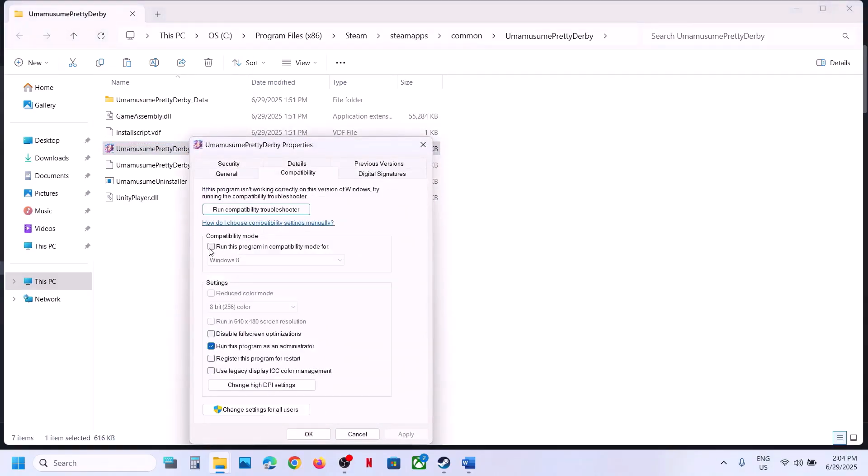Still not working? Go to Properties once again, go to the Compatibility tab, put a check over here and select Windows 8, hit Apply, click on OK, and launch the game. If that does not work, you can even select Windows 7 over here, hit Apply, click on OK, and launch the game and check.